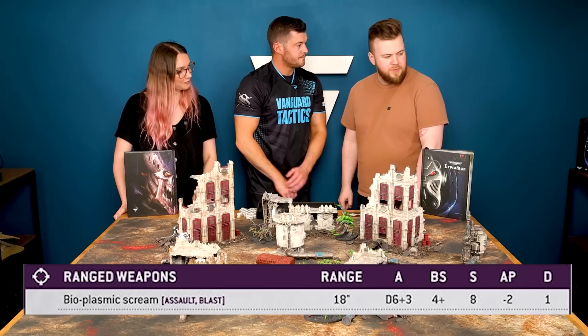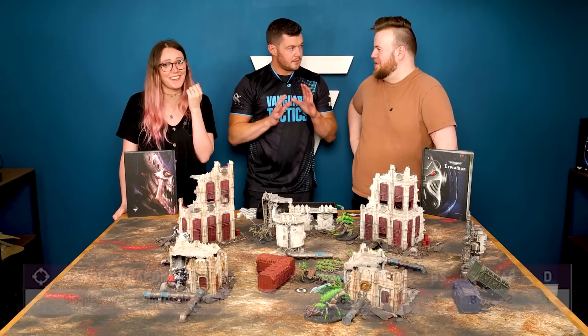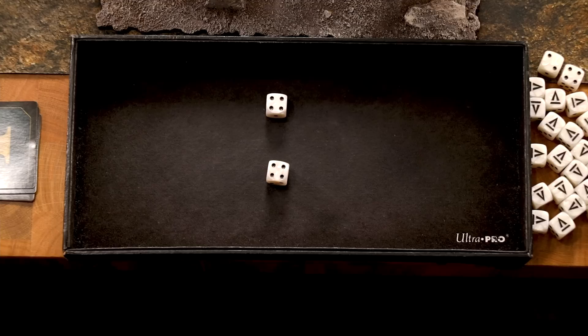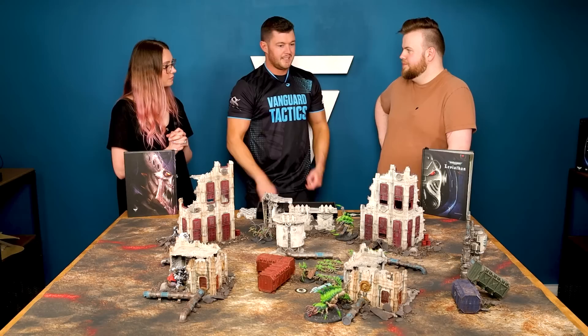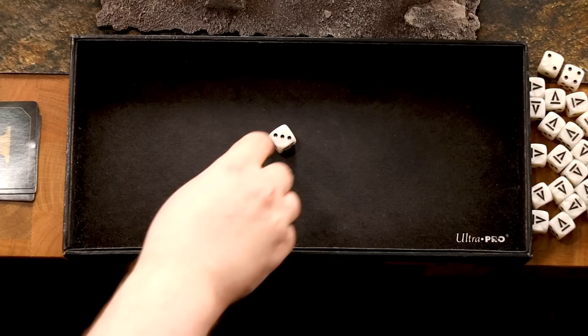Now we need to wound. You look at the strength of your weapon. The strength of my bioplasmic scream is eight, and Maddy your toughness is four — that's double the toughness. Let me explain how wounding works: if the strength matches toughness you need a four — that's a 50-50 chance. If your value is greater, it's a little easier — bump it down to a three. But because you're double strength, you only need a two. Twos or more are going to wound. We rolled three dice and two have been successful — so two wounds land potentially.